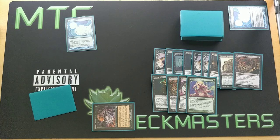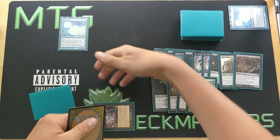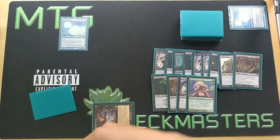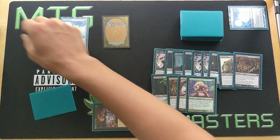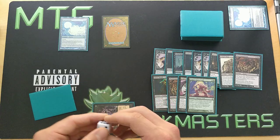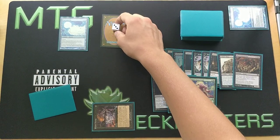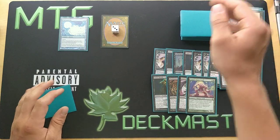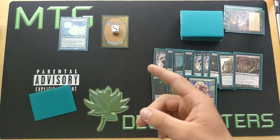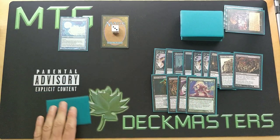I just realized I forgot zombie tokens, so we'll use a card as a proxy — this is a zombie. Since we have three Bridges from Below, we're going to make three 2/2 zombies directly into play. Our opponent reveals their hand, we discard all their Force of Wills, and we now have three 2/2 zombies for free.